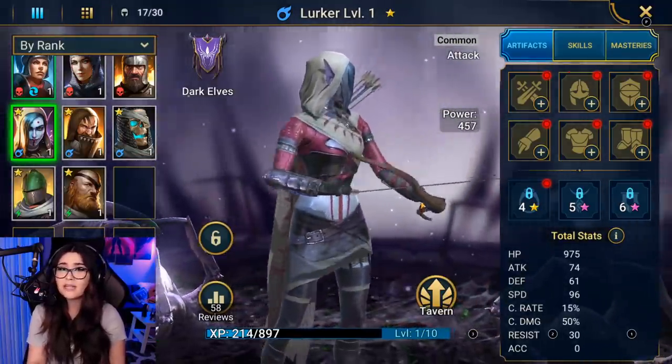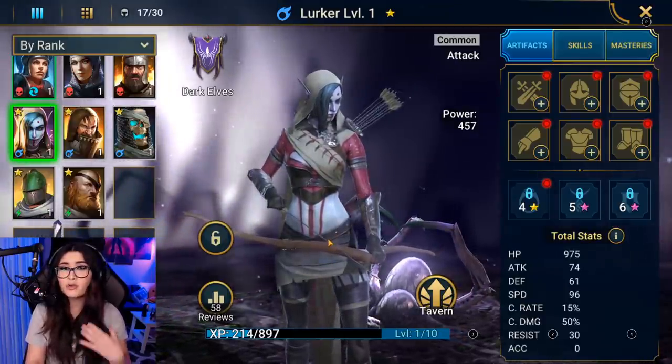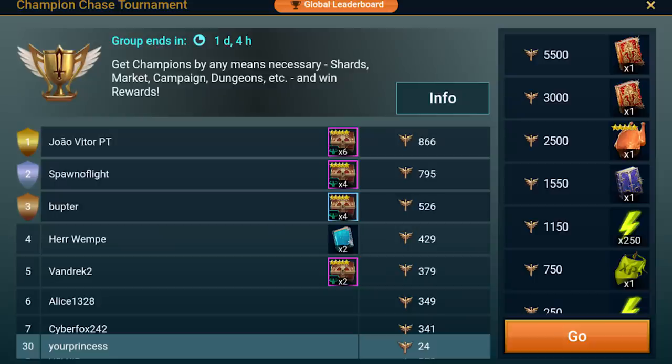What's also cool about this game is that even if you think you've rolled for a bad one, or you've re-rolled and had the same one before, you can always sacrifice them to make your other higher levels even more powerful. Once you hit level 6 in Raid Shadow Legends,